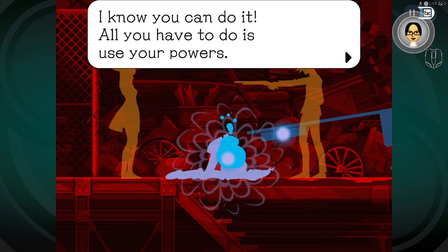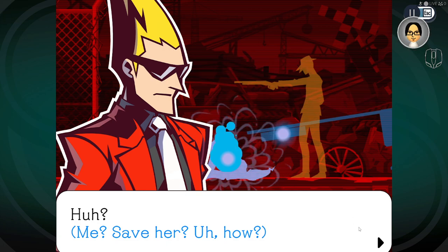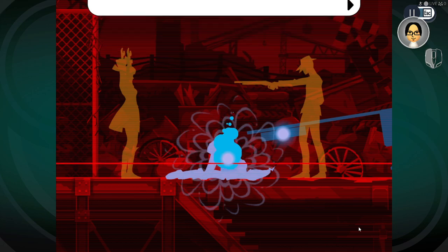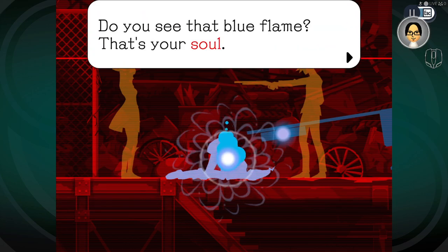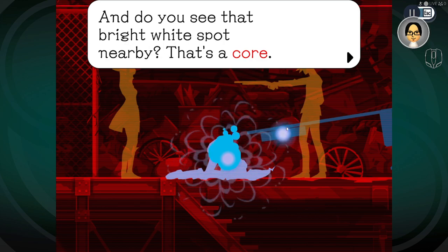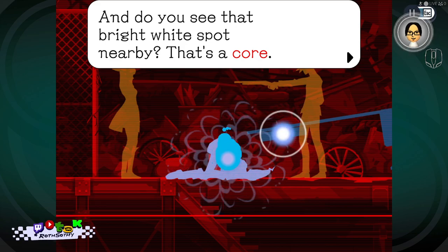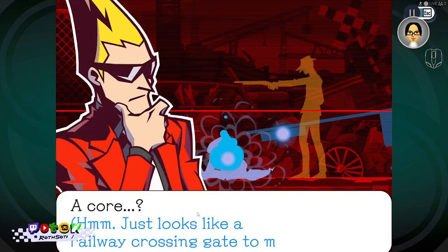It sort of reminds me of the fairy companions in the Zelda series, where it just communicates with Link. The ghost itself is kind of like a fairy. 'Take a look at your corpse. Do you see that blue flame? That's your soul. Do you see that bright white spot nearby? That's a core.'